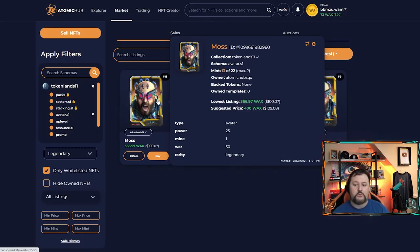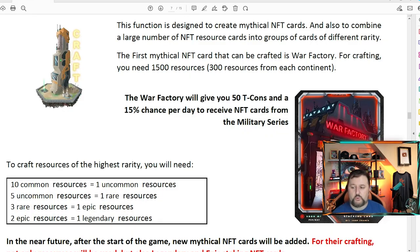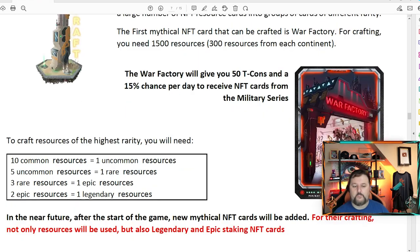We are completely staked right now — staking power of 305. If we go into our avatars, let's highlight the legendary to show you: war power 50. So war power is what you get to grow your military in your continent to help everyone out. We have to craft the war factory — this is the mythical card. The war factory gives you 50 T coin and a 15% chance a day for a military card. The legendary avatar is the highest war power at 50.